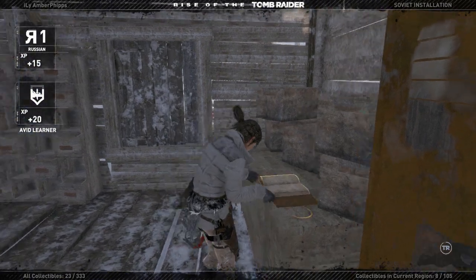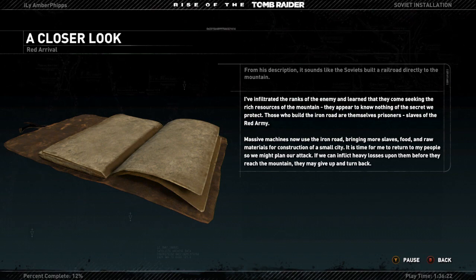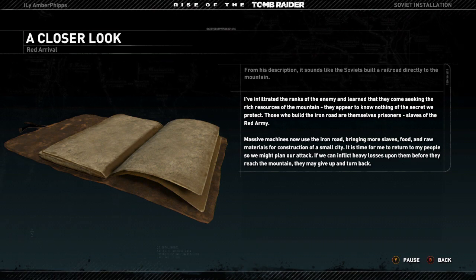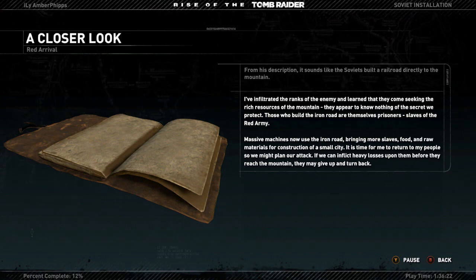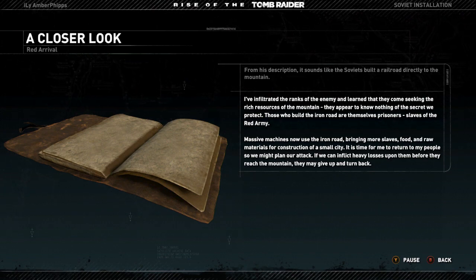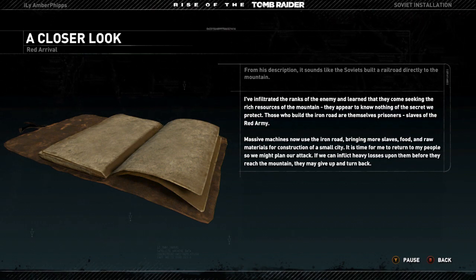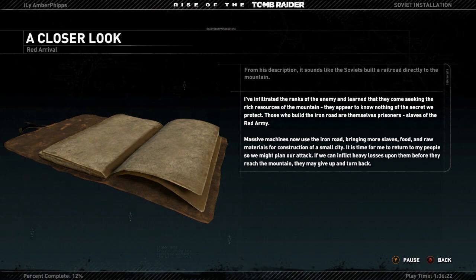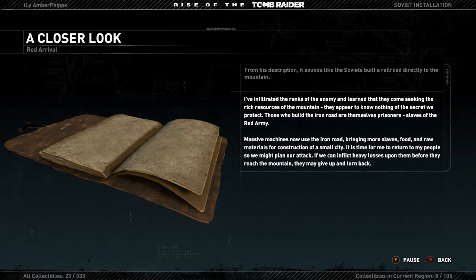I've infiltrated the ranks of the enemy and learned that they come seeking the rich resources of the mountain. They appear to know nothing of the secret we protect. Those who build the Iron Road are themselves prisoners, slaves of the Red Army. Massive machines now use the Iron Road, bringing more slaves, food, and raw materials for construction of a small city. It is time for me to return to my people so we might plan our attack. If we can inflict heavy losses upon them before they reach the mountain, they may give up and turn back.